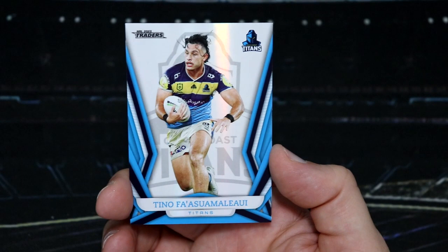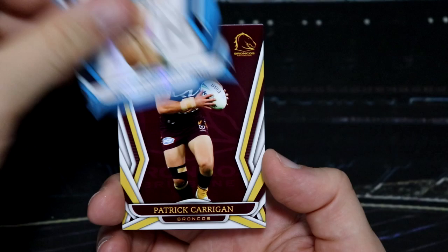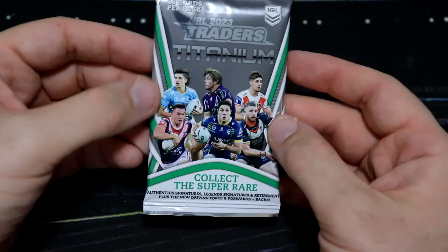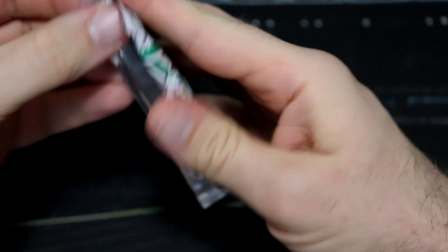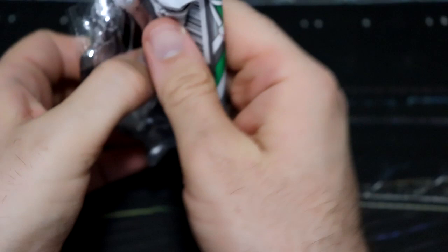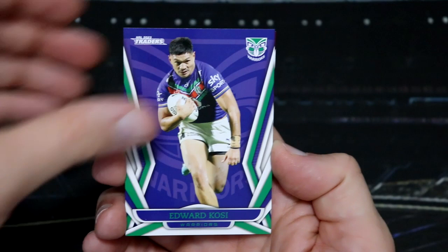And Tino Fa'asuamaleaui for the Titans — he played a big part in today's Titans game as well. When I say today, you are watching this on Sunday but I am filming it on Saturday. That is our starter pack packs done. Now we have Titanium. I'm still buzzing over that number one — very exciting. And I do love it that they have every card in these starter packs; all of the bonus cards are serial numbered, which is really exciting. Let's see what we can find from our Titanium packs.